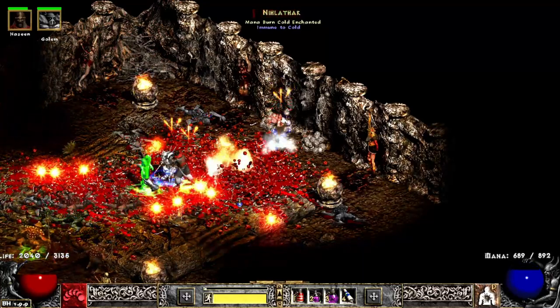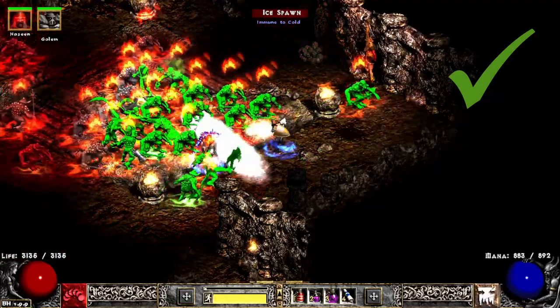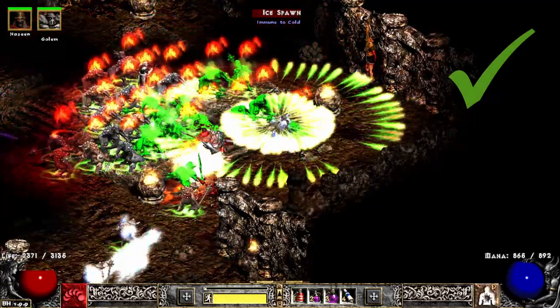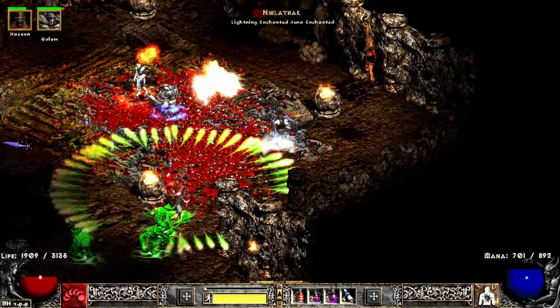For experience hunting, there is a possibility to roll 2 shrines on the way to the third level and 1 on the third level, increasing the chances to spawn an XP shrine. But you need to be very efficient to utilize those.